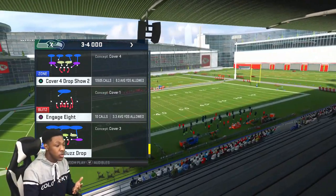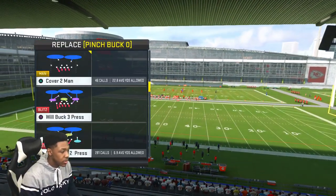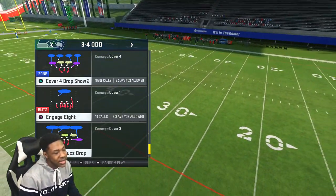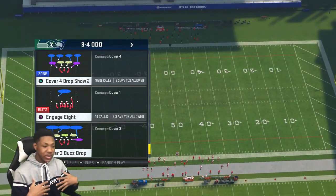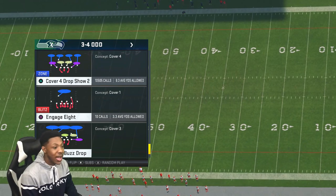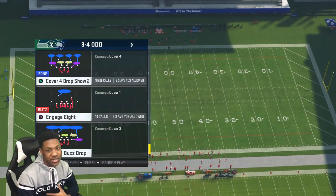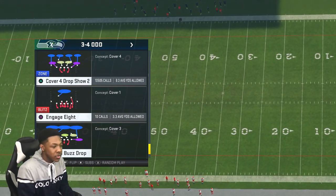Cover 4 drop show 2 - that is what I run. You may wanna go ahead and take your audibles and sub in a cover 3 cloud. That's what I do - cover 3 cloud, that's pretty much it. With cover 4 we average 8.3 yards allowed, you will most likely give up more than 6.5. This defense is something where your opponent can march all the way down the field, but if he makes one mistake it's your ball. He can throw a 30 yarder, a slant route - we send pressure, and we may get a strip, a pick 6. You're giving up yardage, but what you're gonna get from that is most likely a turnover.